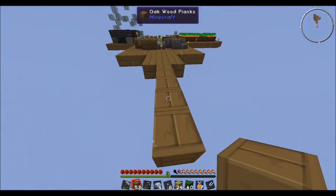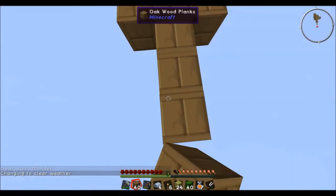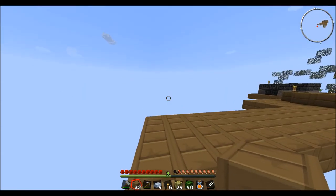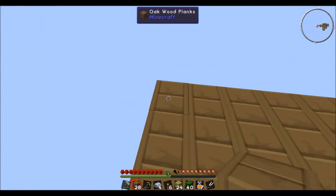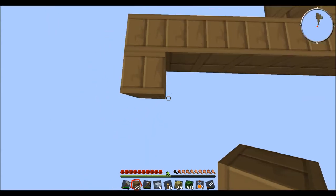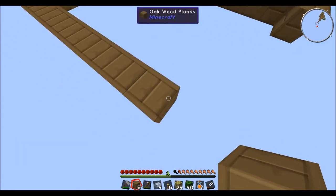Let's bring this out a few more blocks. I want it about five out. So we'll bring it down like that. Now we're going to need some more wood. The door might let in a little bit too much light for the mob spawner to work successfully — if that's the case, we can make a little anteroom that leads into the mob spawn area.